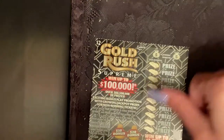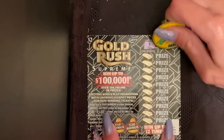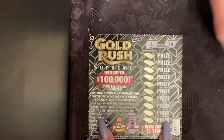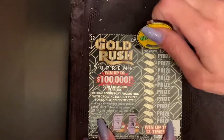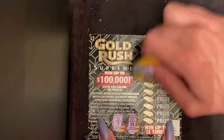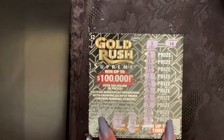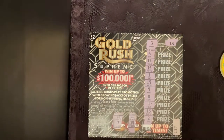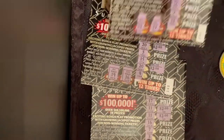All right guys, ticket 137 — come on, let's go out with a big win! Gold Rush, 3 and 18, give me a bonus. Nope, 14 and a 7. Looking for 3, 18, or multipliers — damn it, nope. No luck on the last ticket. We didn't do too bad though — we got back 4, 4, and 4, so that's 12 bucks out of 20.